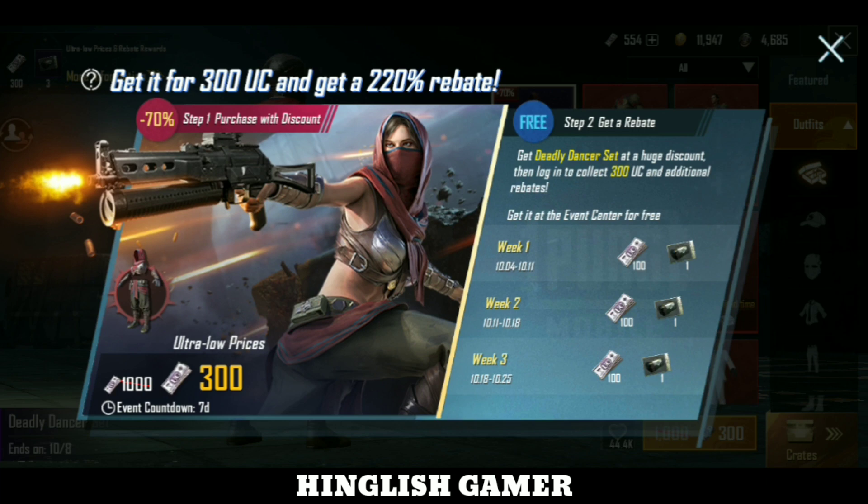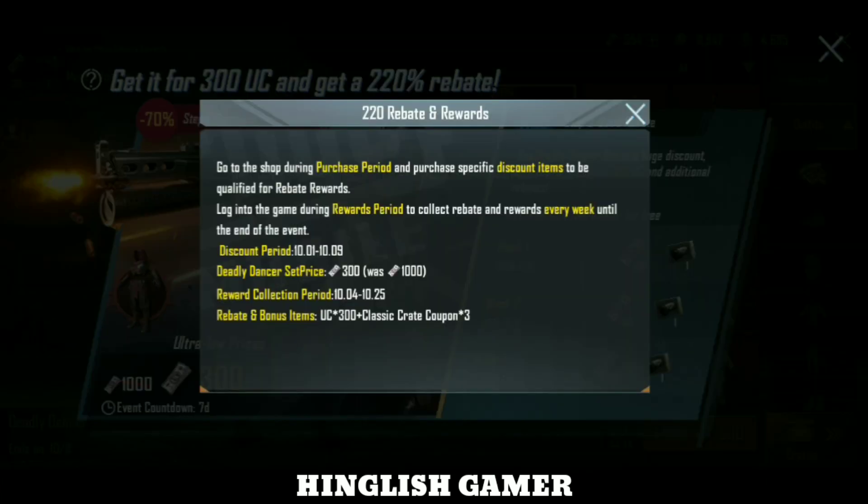Here you will get 100 UC in the first week. Next week is 100 UC, and the third week is also 100 UC. In this section, the 220% rebate rewards — go to the shop during the purchase period and purchase specific discount items. Every week you will get the rewards. The discount period is 10-10.